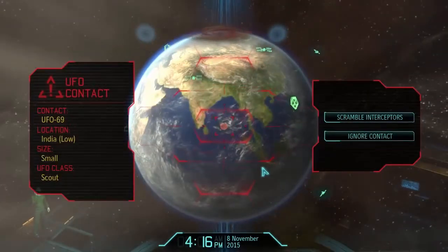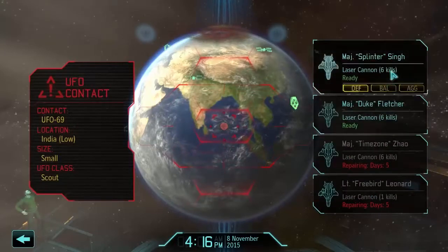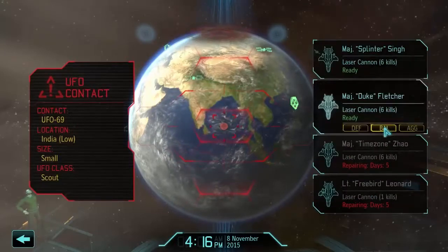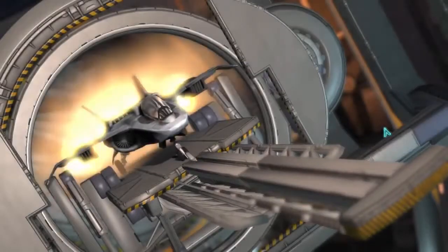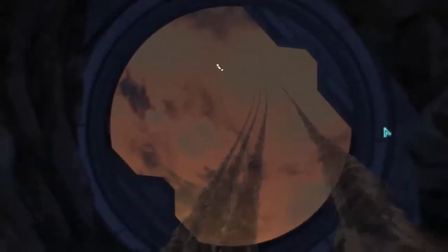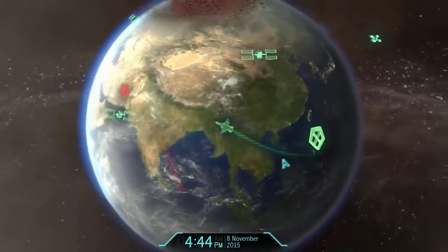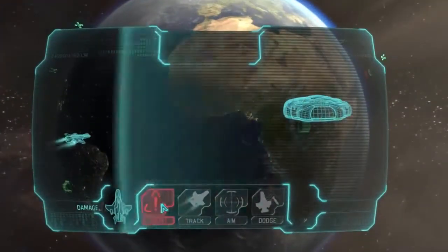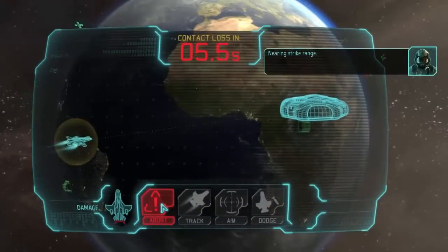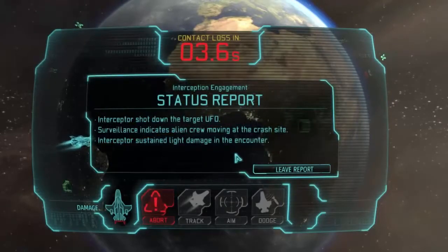A UFO is hitting us directly in India. It's a small scout — let's scramble the interceptors. We only have two planes in the air right now, which is not good. Let's send Duke after this. Hopefully they can take this down by themselves. We're definitely in a bit of a pickle running low on planes. Let's hit them — and the interceptor shot down the UFO. Fantastic.